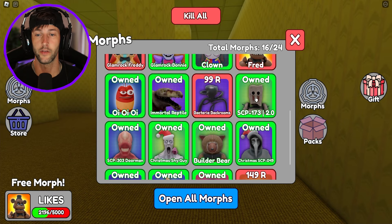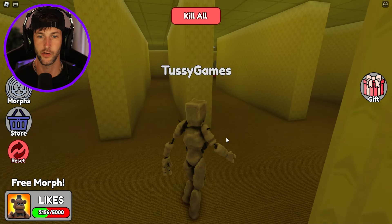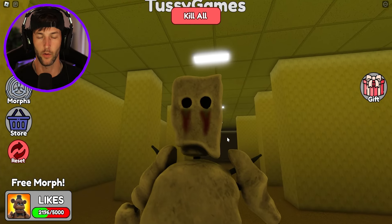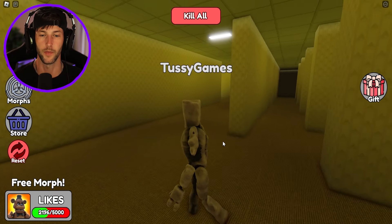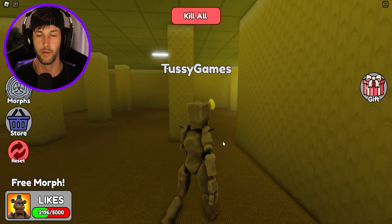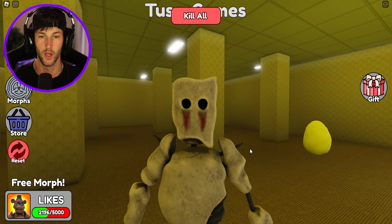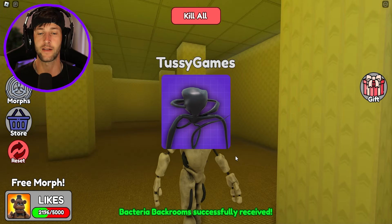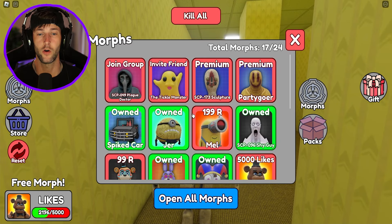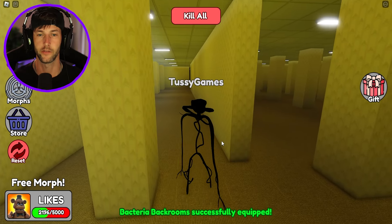Who we got here? This guy — Mr. Baghead. Oh, he doesn't have a bag on his head. He's just like made out of Play-Doh or something, like somebody built him with their bare hands and put a bunch of sticks through his body. He is very creepy. We got bacteria — Bacteria back rooms. Yeah, this is like the original back rooms monster. Oh yeah, this dude's awesome.